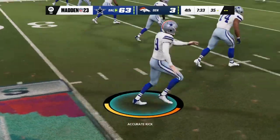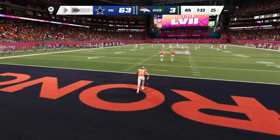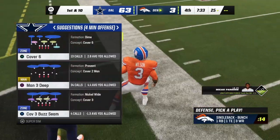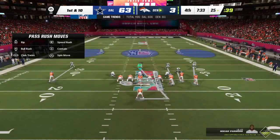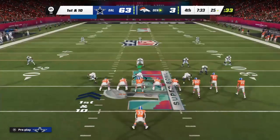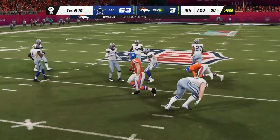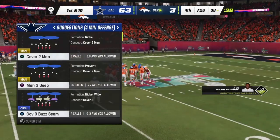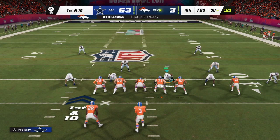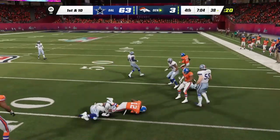Following the touchdown Maher kicks it away — he elects not to return it, touchback to the 25. The Broncos come out now with their Super Bowl hopes dwindling in the fourth quarter — that AFC crown from two weeks ago feels like a distant memory. First down — Wilson throws complete to Washington for five yards, bringing up second down.